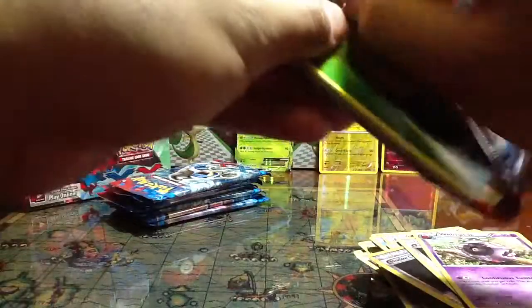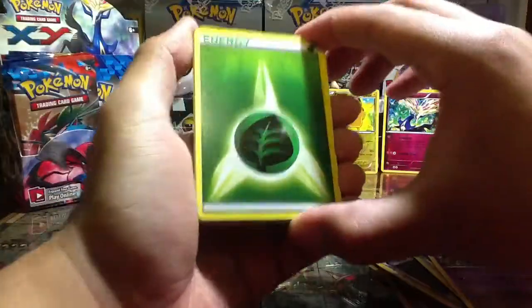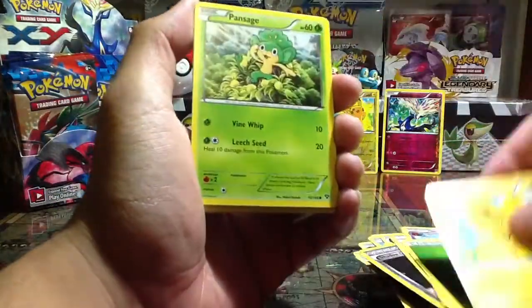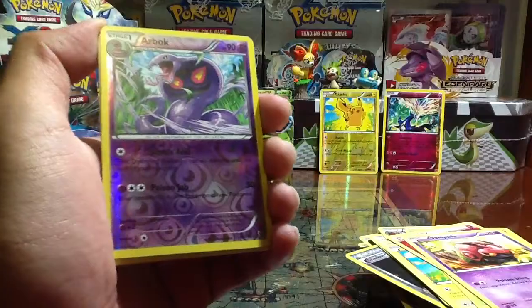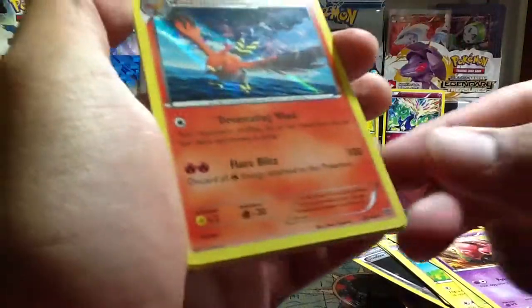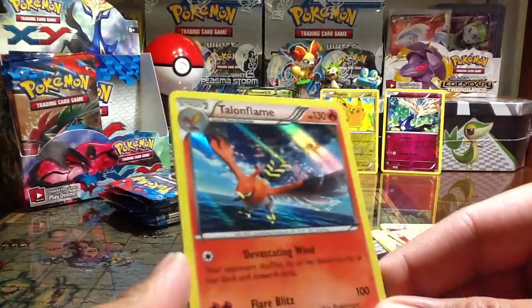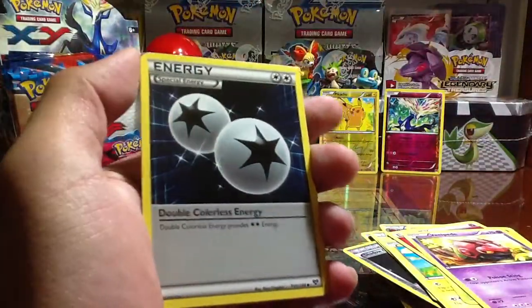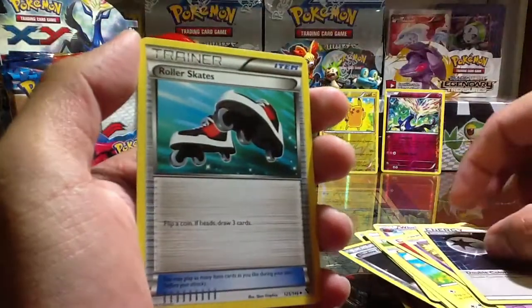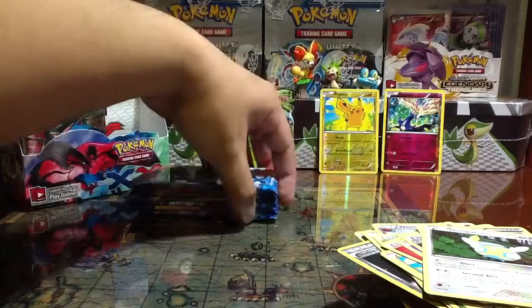Alright, moving on. We've got a few more packs to go. Maybe I'll do one more pack and then do another part. Leaf type energy, Pikachu, Pansage, Fairy type energy, Venipede, Arbok Reverse, Talonflame Hollow - check that out. Check out the style of the hollow - no longer the line pattern, it's now a shiny background, really cool. Double Colorless Energy, Roller Skates, Dunsparce. Alright guys, I'll end the video right here. We still have more than half a box to go and I'll see you real soon.